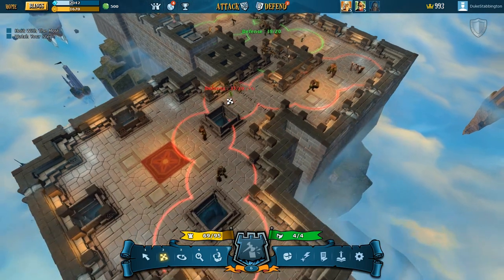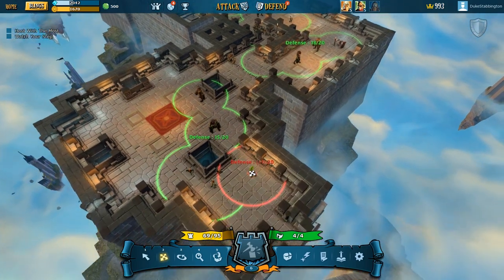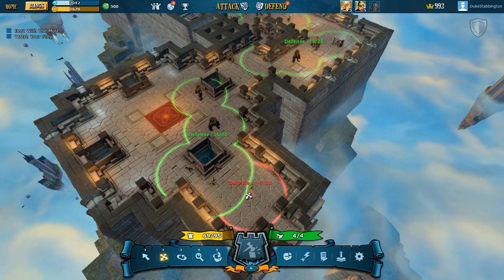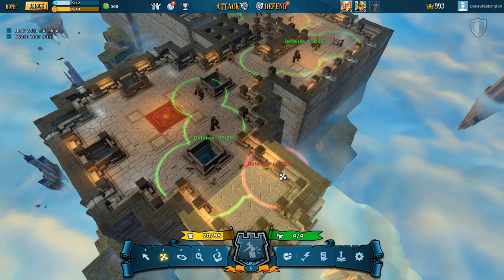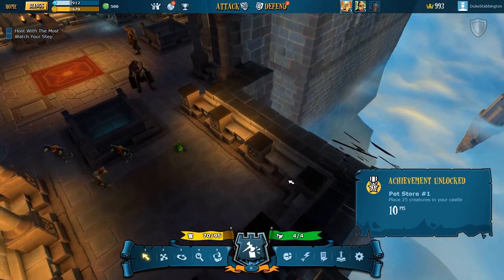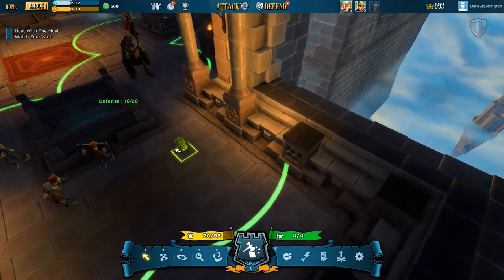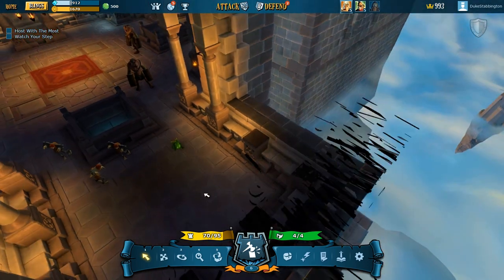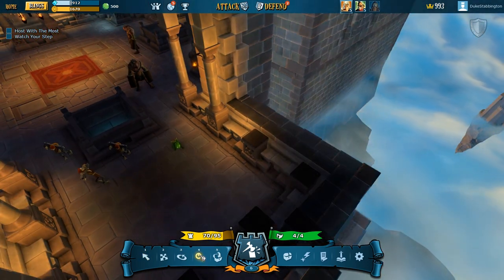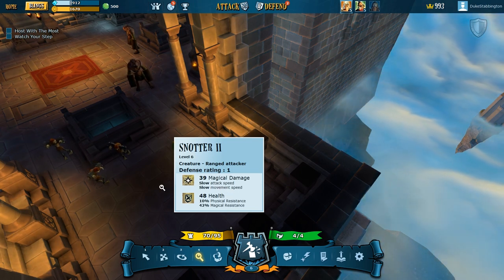But I can add more to this section, or this one. So let's add a Snotter down here, maybe right at the beginning. There we go. So this is my Snotter — isn't he lovely? Let's inspect him. He does 39 magical damage and has 48 health.